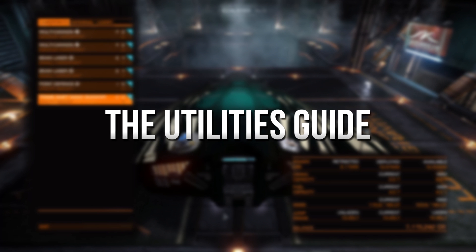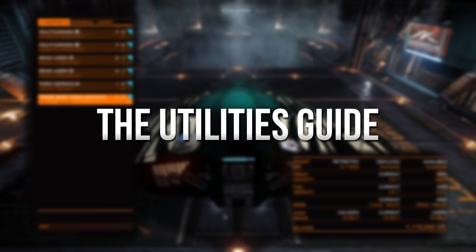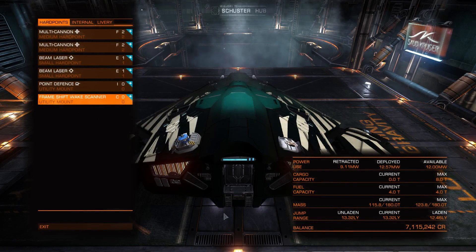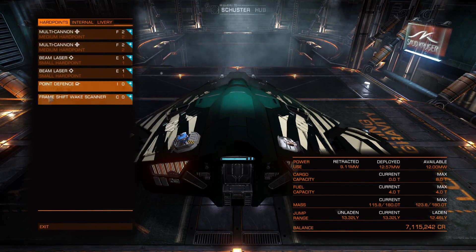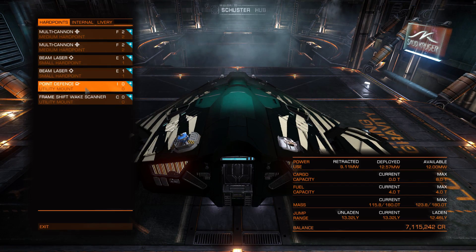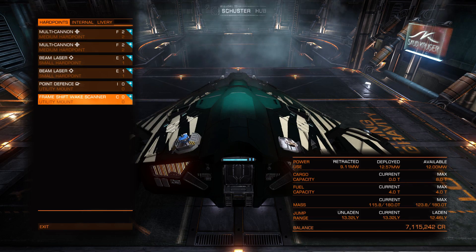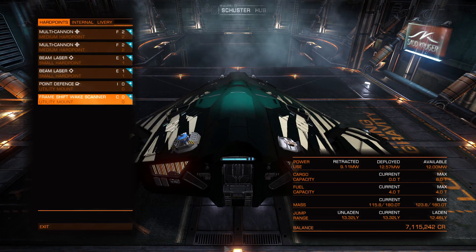Welcome back everyone to Elite Dangerous. This is the utilities guide, which is a follow-up to the weapons guide I've previously done. There are a variety of utilities available, from scanners to chaff launchers and all types of things. These utilities are mounted on utility mounts shown in the outfitting menu. No ships come with utilities upon initial purchase, but they do come with the slot in which you can put utilities.